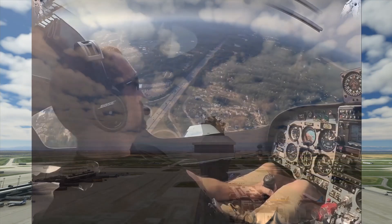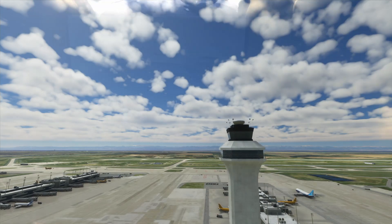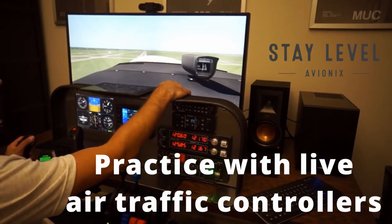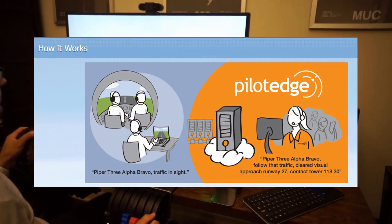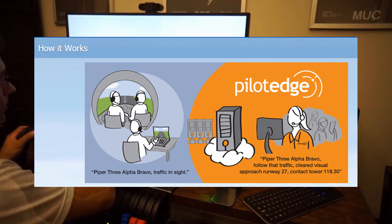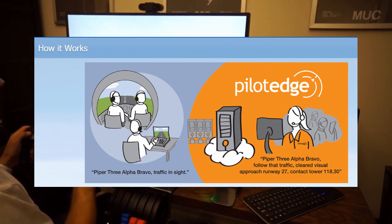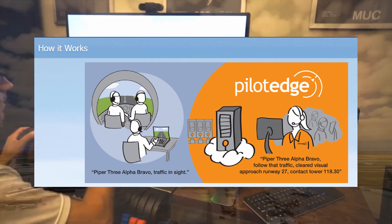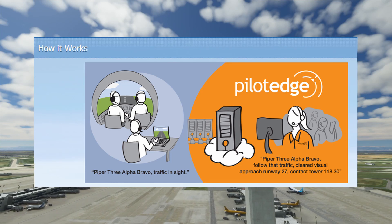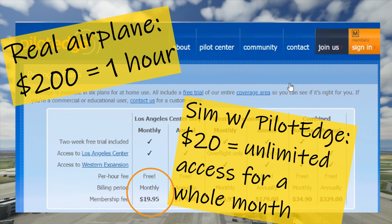Nothing can replace the feeling of actually having to talk to an air traffic controller, all while having to aviate and navigate your airplane. But luckily, with the help of computer flight simulators, Pilot Edge allows you to do exactly that, without having to spend the time or money going up on a real airplane. With just a few clicks, your flight simulator will be connected to the Pilot Edge online network, allowing Pilot Edge's air traffic controllers to see and hear you. The network operates as one big virtual world, so you'll also be able to hear and see other pilots flying online with Pilot Edge. Pilot Edge is available for a small monthly fee, but the unlimited access you gain from a membership is priceless, at a fraction of the cost of an hour of flight instruction in a real airplane.